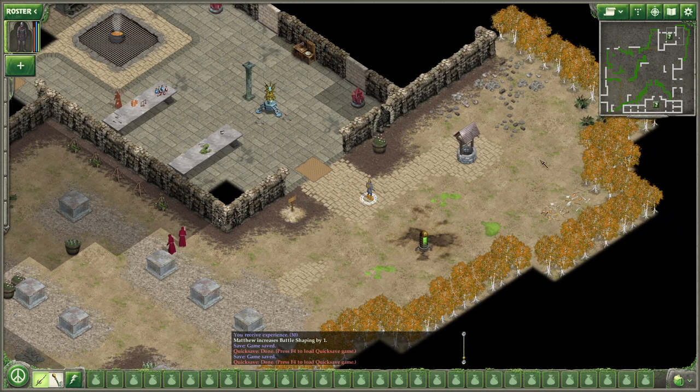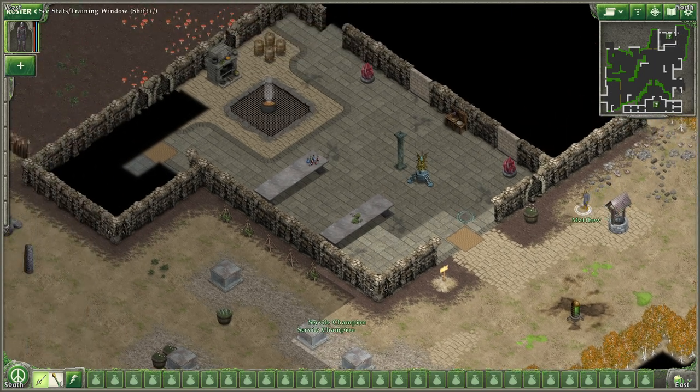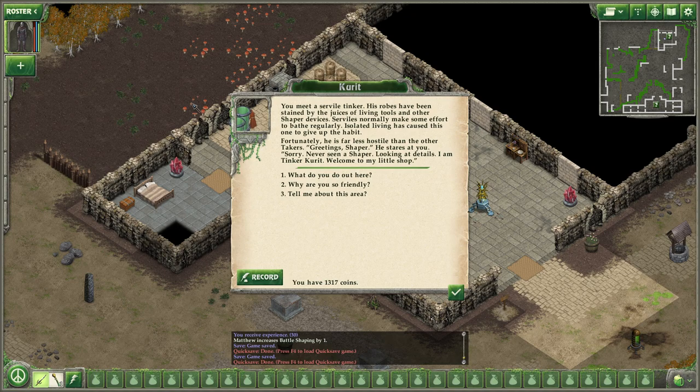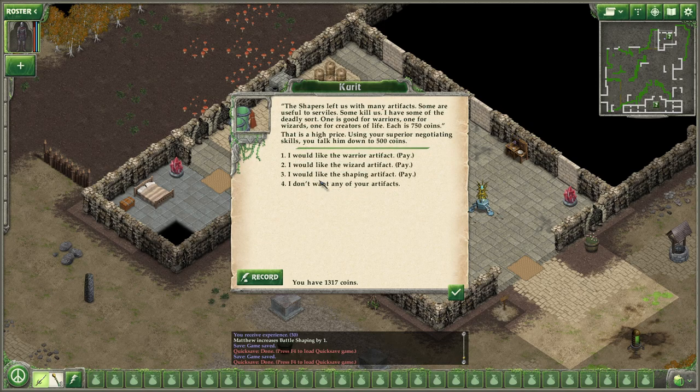Curate it, Tinker. Nothing on the ground. You meet a Servile Tinker. His robes have been stained by the juices of living tools and other shaper devices. Serviles normally make some effort to bathe regularly, but isolated living has caused this one to give up the habit. He is far less hostile than the other takers. 'Greetings, Shaper. I am Tinker Curate. Welcome to my little shop.' Special shaper artifacts — the shapers left us with many artifacts. Some are useful to Serviles; some kill us. I have some of the deadly sort.